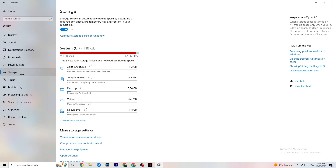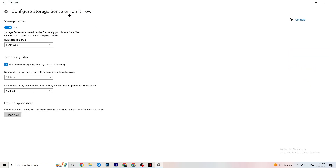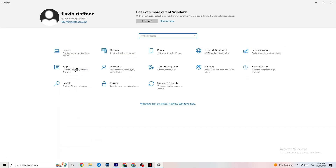In Storage, click into Configure Storage Sense and then Run it now. There's an algorithm you can adjust, but I want you to keep my settings — every week, 14 days, 60 days. Then click Clean Now, which will delete every temporary file you currently have on your PC that you don't really need, getting rid of trash you don't need.